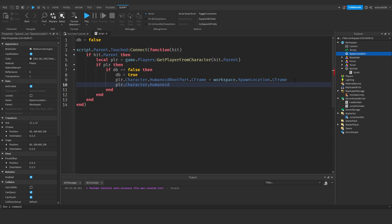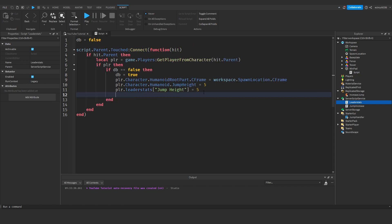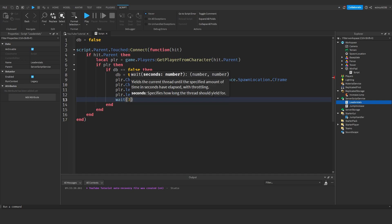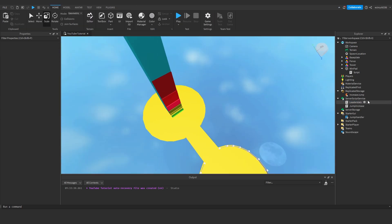Then: player.Character.Humanoid.JumpHeight = 5 — back to our default. player.leaderstats['Jump Height'].Value = 5 — resetting everything back to default. Then: player.leaderstats.Wins.Value += 1. After that we wait 3 seconds — this gives the server enough time before setting db = false, without giving multiple wins. And that's basically it for the win pad.